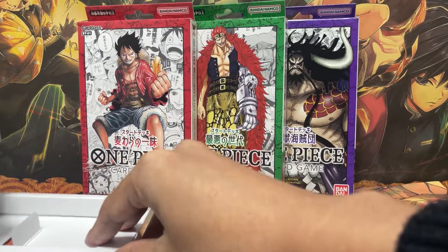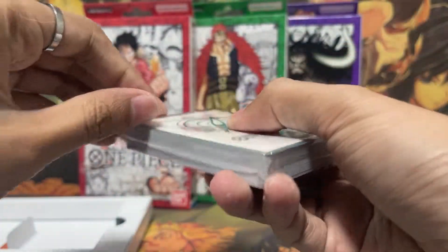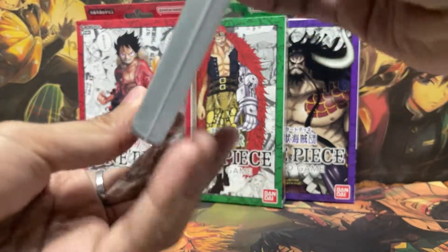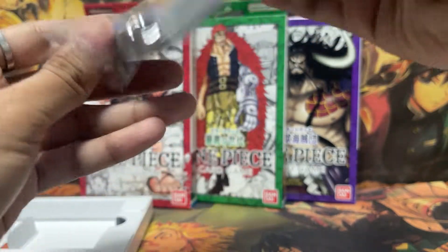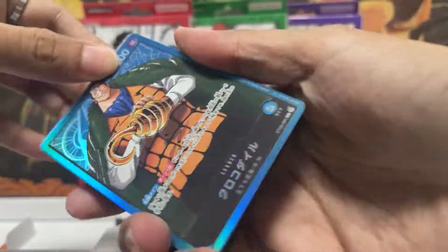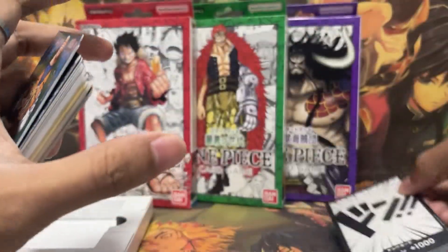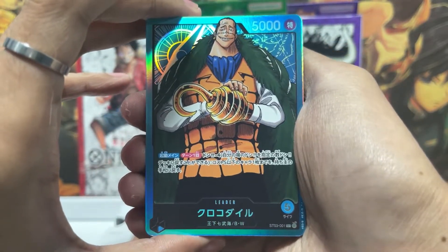Let's go to the main pack, which has the leader card. As mentioned, in the starter deck if you buy one you'll be getting 10 DON cards, as you need 10 DON cards to play the game. So let's get the 10 DON cards out of the way. These are the 10 DON cards. Alright, so the leader card here is Crocodile.